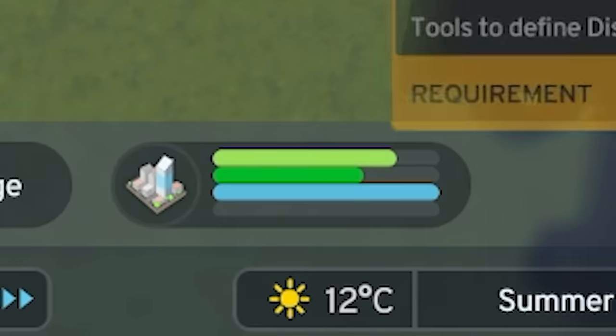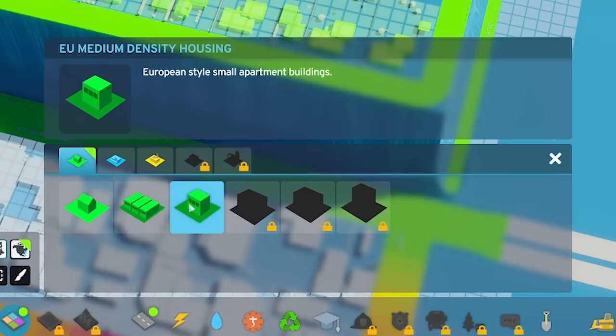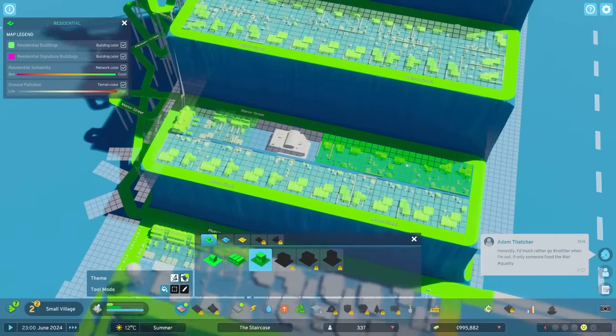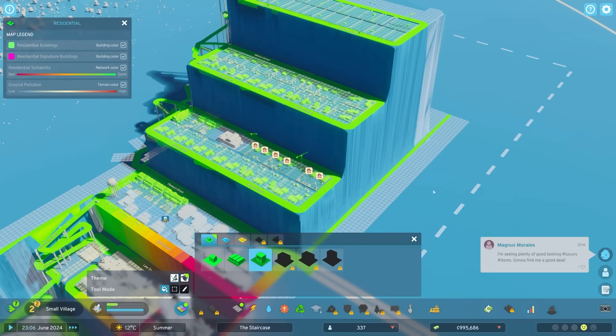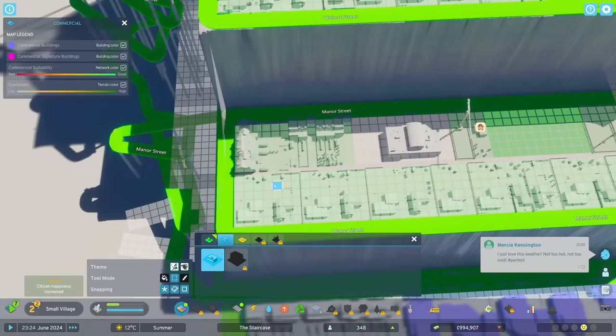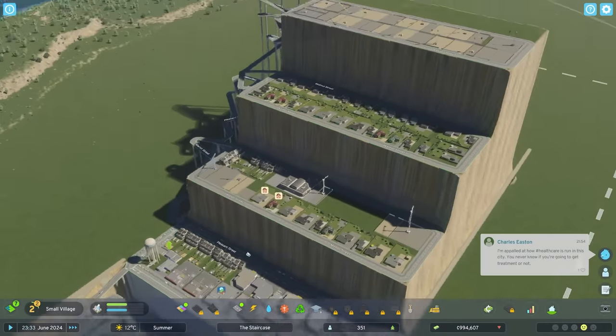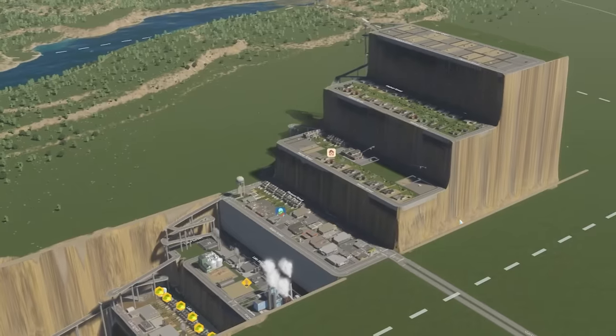Look at the demand - everyone wants to live here. So low density up the top, get them in. Oh look, we've unlocked proper medium density now. So let's replace those with some medium densities. There you go, that is satisfied demand. I'll probably put some shops on this corner perhaps. That will do the commercial, because then we got the low density up the top. I'm going to add another floor as well.